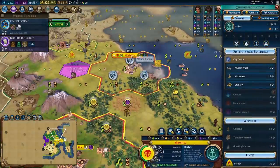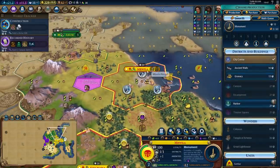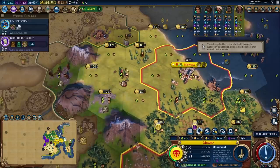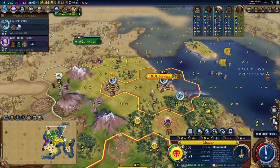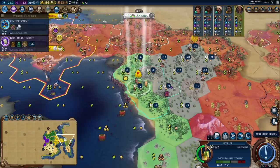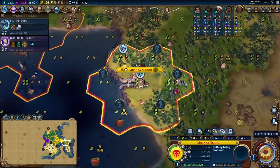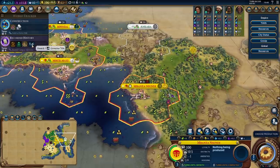Let's place a harbour in Mbwila. I don't really want to get theatre squares in this city just yet - instead I'm going to work on a monument because I need this city to start expanding its borders to claim some tiles away from Ethiopia. Let's buy the horse tile in Mbwila and build a pasture on it. There is a slight negative loyalty here but I'm not worried because this city has really strong growth. I'm heading into a dark age which means I might need to use a governor to protect loyalty, but we'll cross that bridge in four turns.